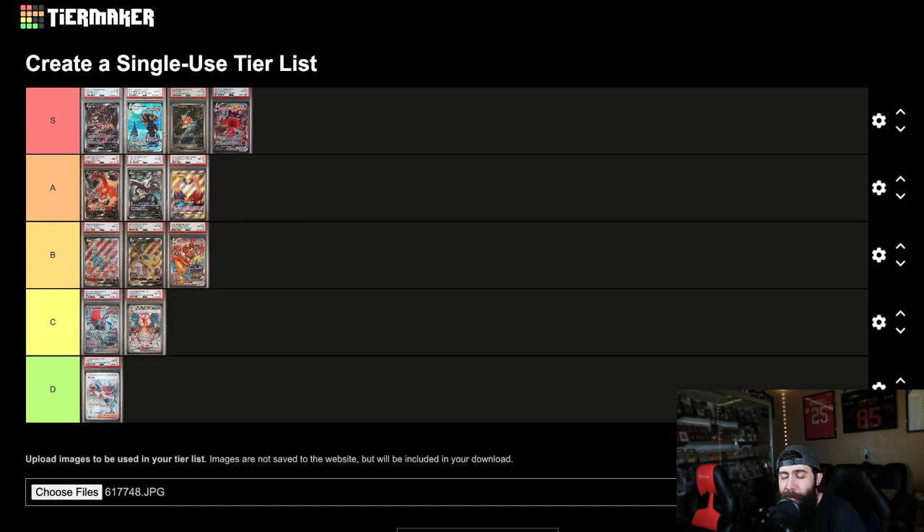S tier: Giratina, Umbreon, Magikarp — I think that's the biggest surprise — and I put Gengar in S tier. These are A's. I honestly love the Charizard and the Lugia a lot more than the Latios. But that is what it is.